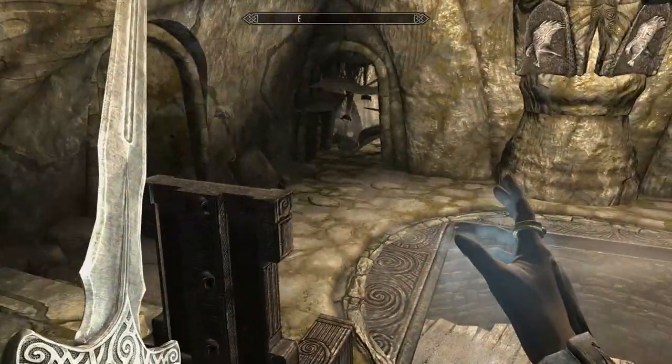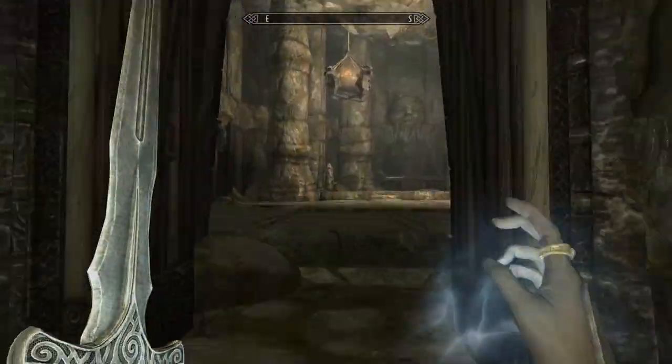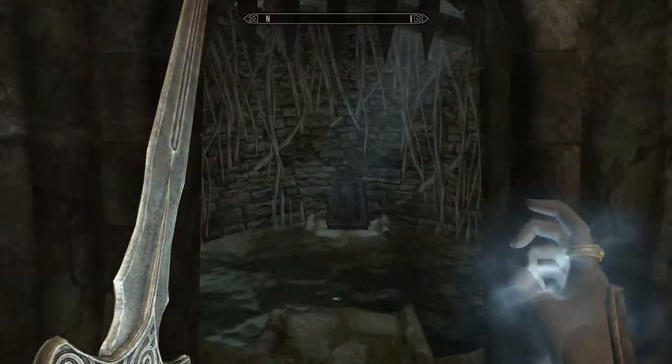We're not going down to Azadal just yet. Instead, walk through this pile of rubble, and continue up the stairs to enter the Ring of Arcana's puzzle room. You could clip through the gate, or do the puzzle normally.